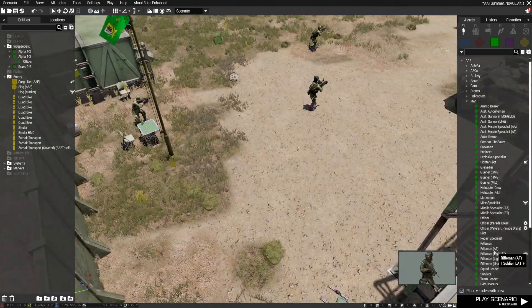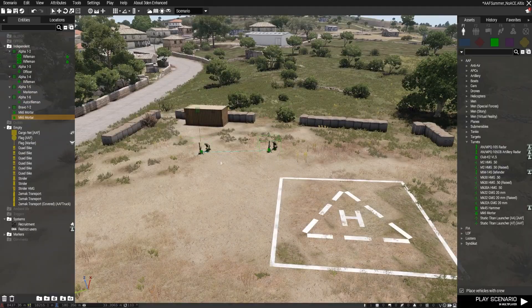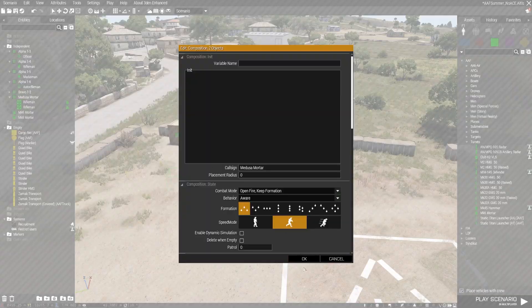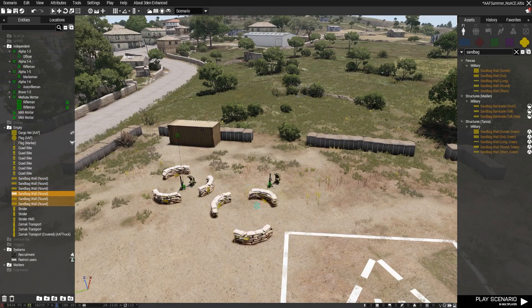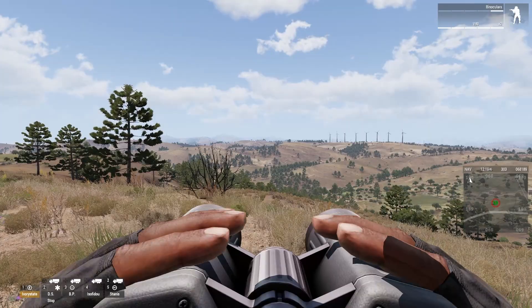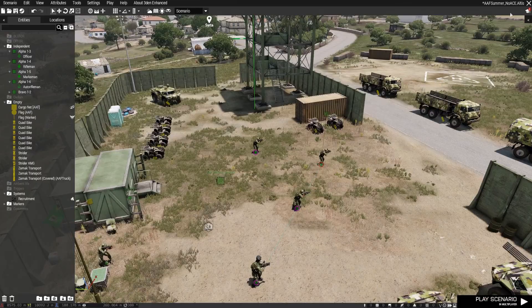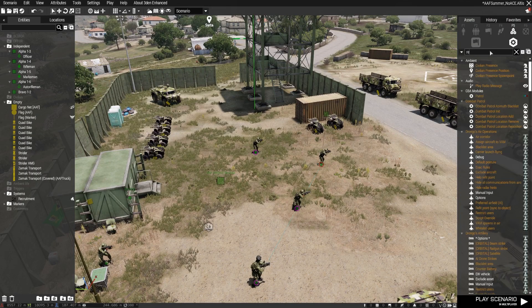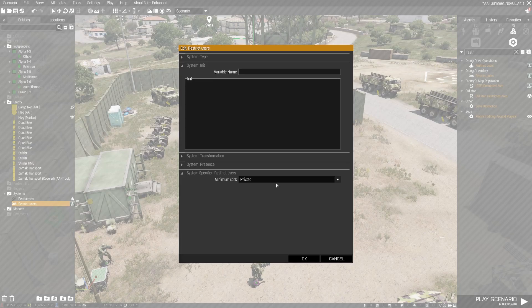I placed down a few extra soldiers to give the base some defenses and flavor. Then I added two mortars and named their group 'Medusa mortars'. These can be called in by the player using Drongo's Artillery — when you use a keybind you'll be able to open the artillery menu to call it in. I set a restrict users module to sergeant rank, so only sergeant rank players will be able to call in artillery.